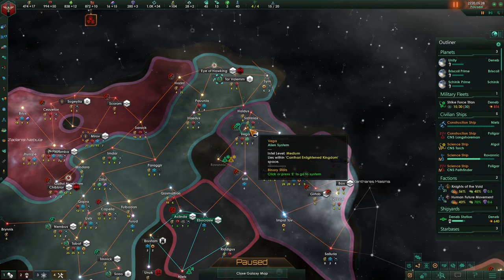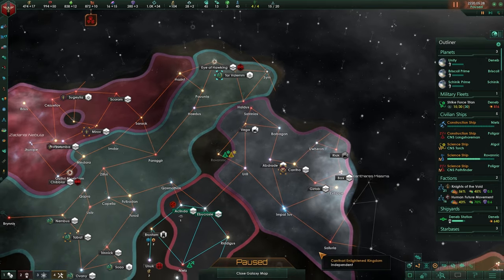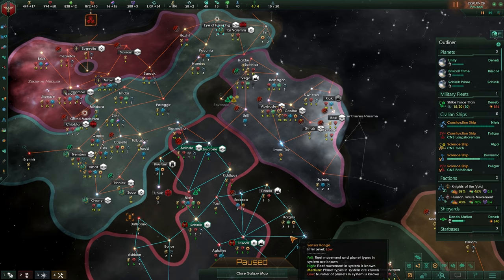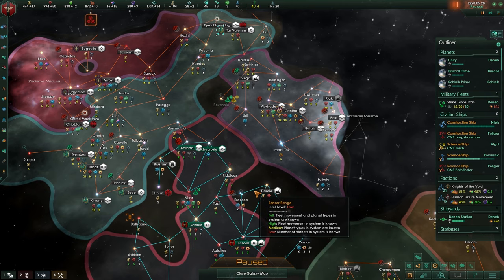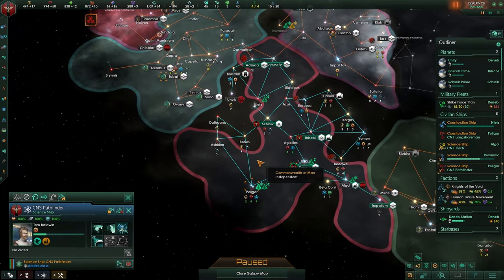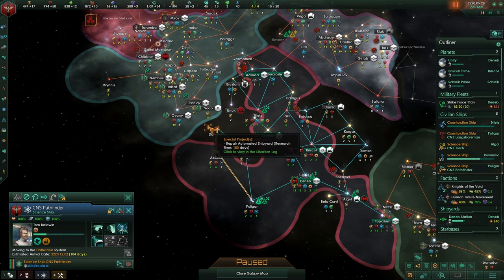I don't really see a point other than a few minerals and energy, so I'll just go into this region because I just don't want to be boxed in like this. My science ships - it is too early for you to be boxed in. So getting out of that situation is definitely something that you want to be going for.